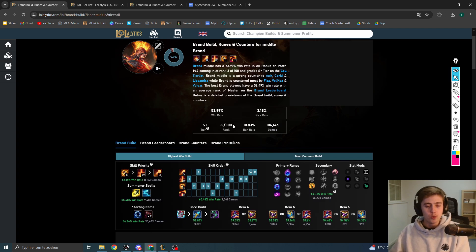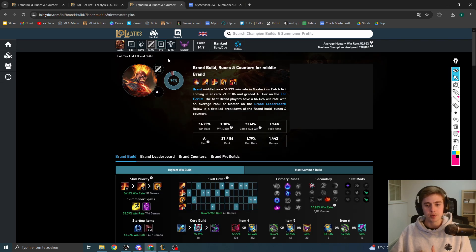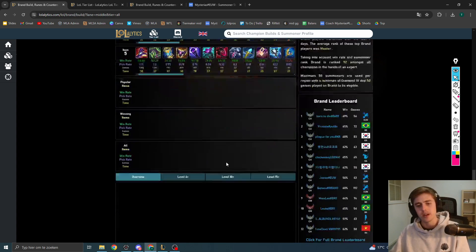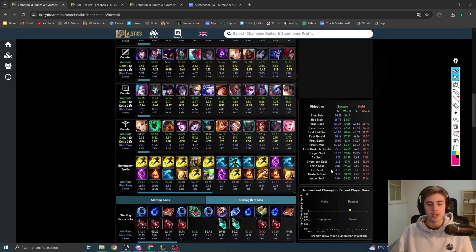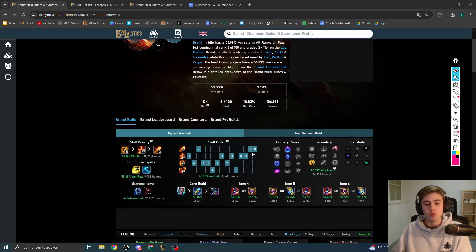So what kind of runes do we run on Brand? We run Comet into Manaflow, Transcendence, and Scorch. I'm personally a really big fan of Boots into Cosmic Insight, and then we always run Flash and Ghost. Because this champion fares incredibly well with the summoner spell Ghost — he's so immobile, and combining this with Rylai's makes him incredibly hard to deal with, even for champions with a lot of mobility.